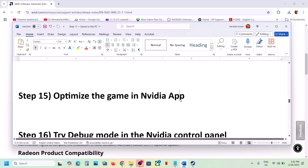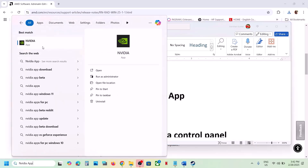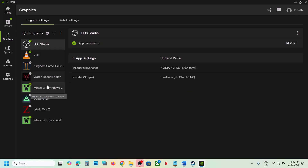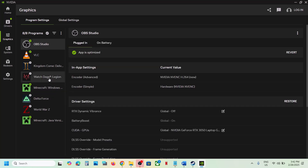The next step is to optimize the game in the NVIDIA app. Open the NVIDIA app and go to Graphics. If you see the game listed there, you can optimize it. If the game is not visible, try adding it via 'Add a program.'